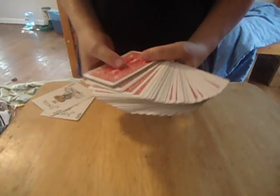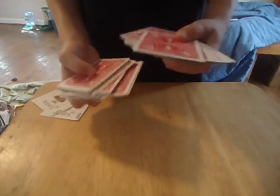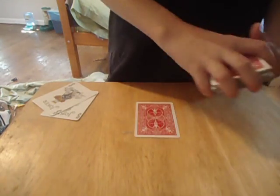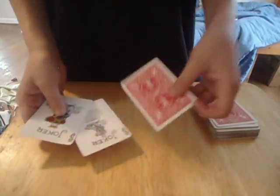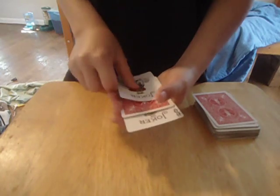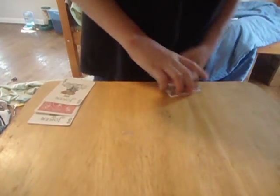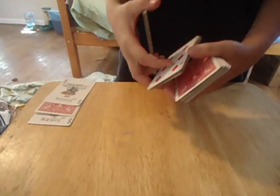So we're going to have someone select a card. Let's say they selected the four of clubs. The four of clubs can go down and go between the jokers, just like this. We're going to keep the jokers face up with that card. Now I'm just going to give the deck a couple of cuts, just like that.